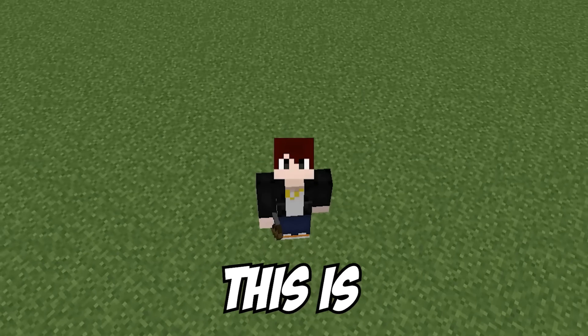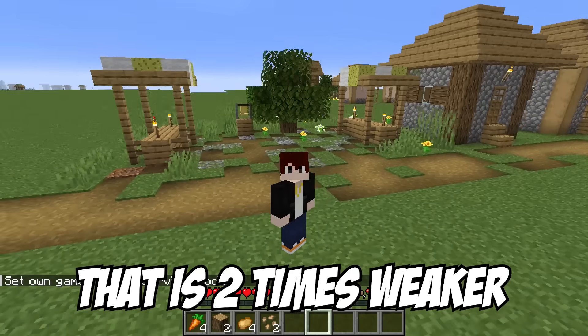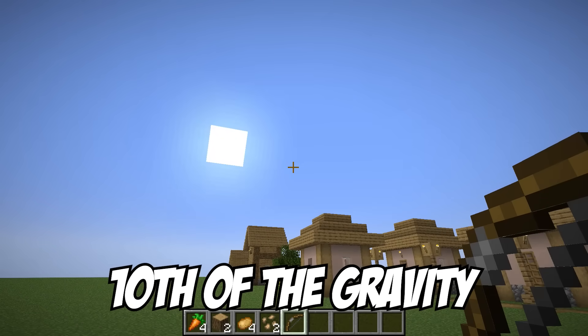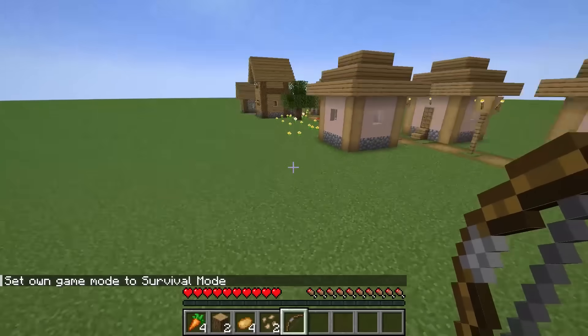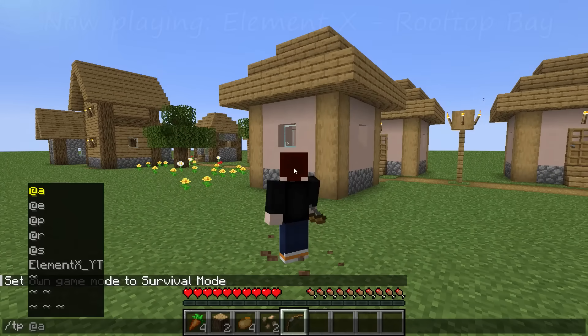So first of all, this is normal gravity. And this is gravity that is two times weaker than normal. So let's decrease the gravity even more and see what happens. This is only like a tenth of the gravity of a normal Minecraft. Holy crap, that is really freaking weird.